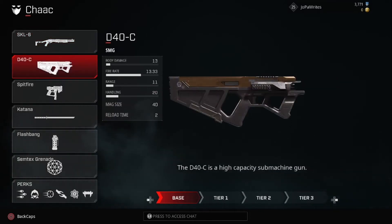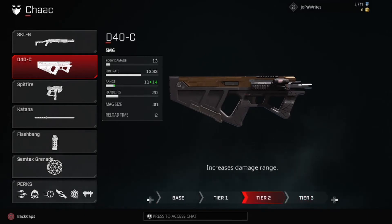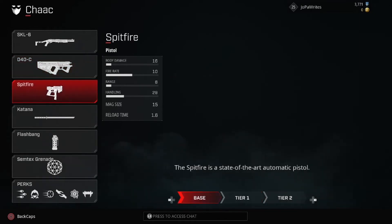The SMG that Shock uses is a lot better in my personal opinion — it's the best SMG in the game at mid-range. I would definitely recommend using this one if you're going to play Shock, because it's definitely his better gun. Upgrading this weapon for max range, hip-fire accuracy, etc., makes a huge difference, so you're going to want to upgrade it early and often.